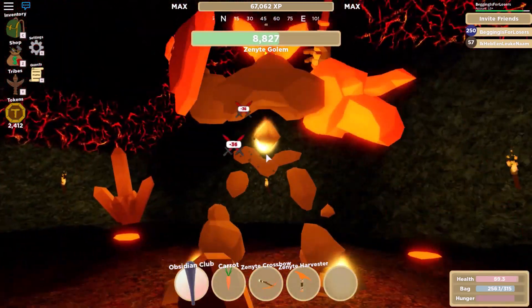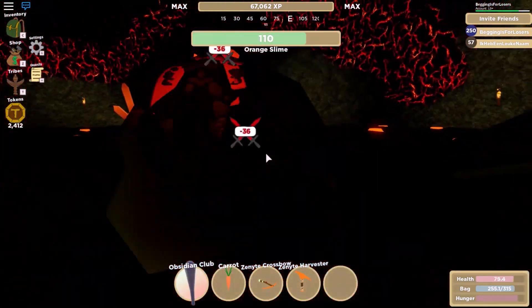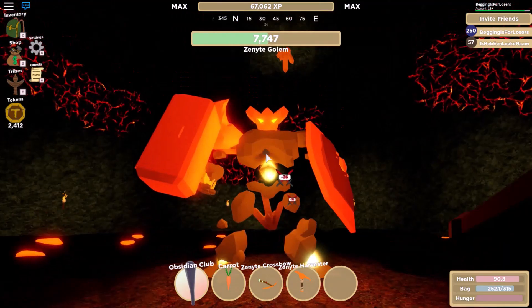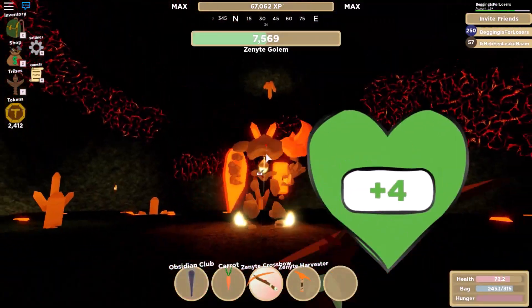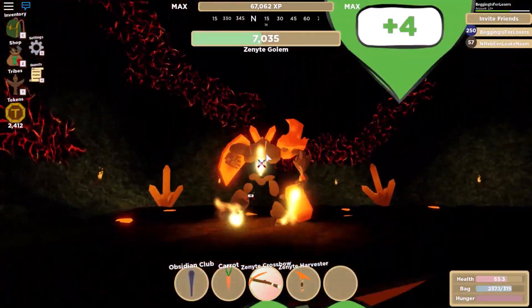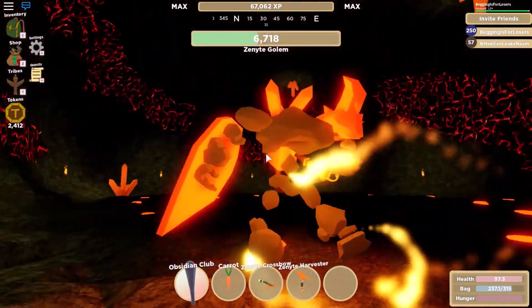When I'm not close enough to him I'm using my bow and arrow, and when I am close enough I'm using my club, because it takes less time to do more damage — the arrows have to load. I got hit again. I have to keep an eye on my health; every time I get hit I need to eat and heal fast, heal very fast.